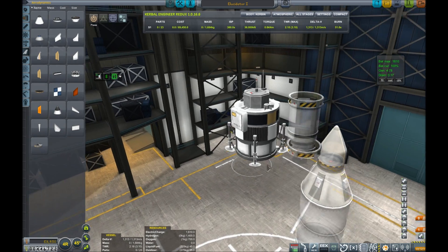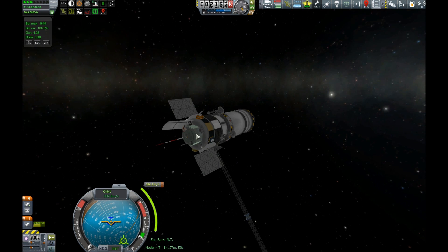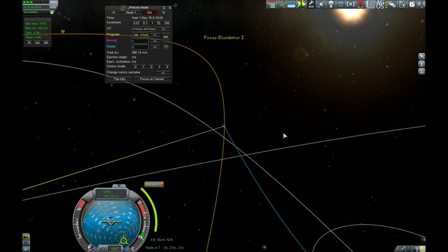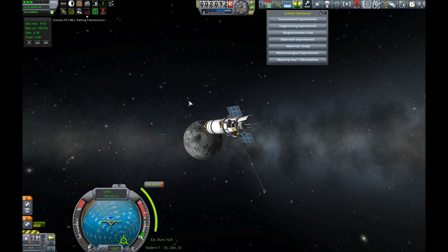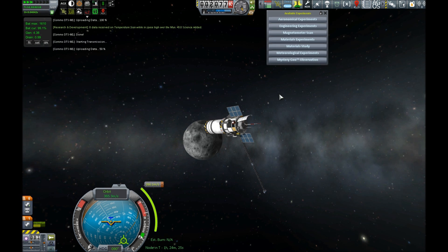We join our Elucidator 1 high over the moon — we've just barely switched to the moon's sphere of influence. Let's grab some science and transmit it back to Kerbin. Temperature reading — hmm, thermometer, that's actually something to think about. And our magnetometer scan as well for a little bit more science.